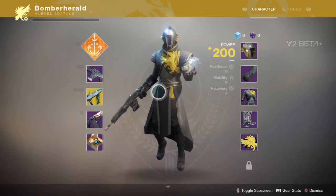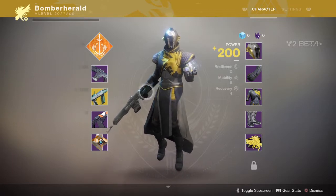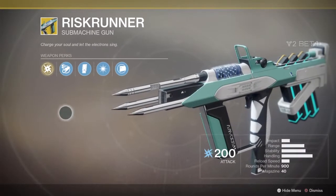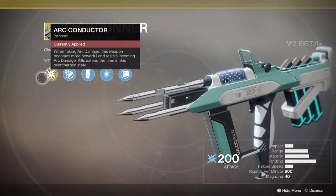This time we're going to be looking at the Warlock exotic weapon available in the Vita, which is called Risk Runner. This one's a submachine gun and its intrinsic perk is Arc Conductor — when taking arc damage this weapon becomes more powerful and resists incoming arc damage.